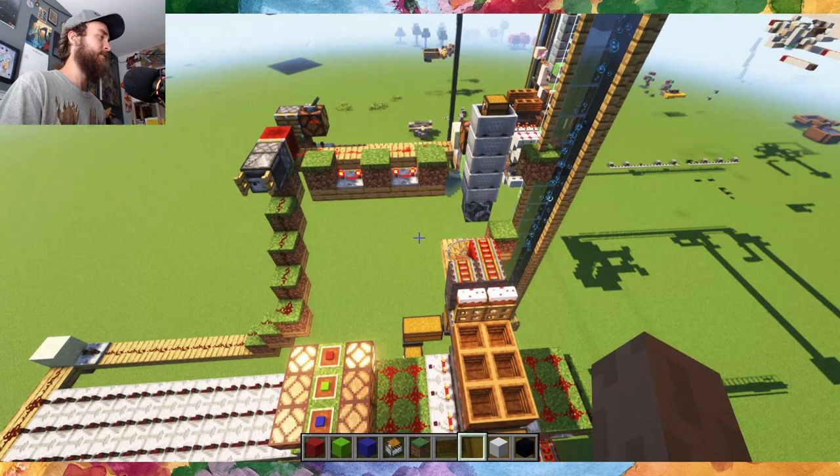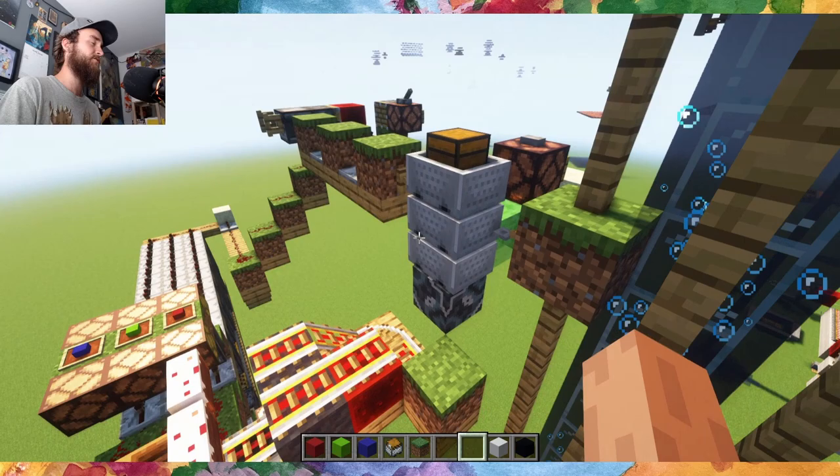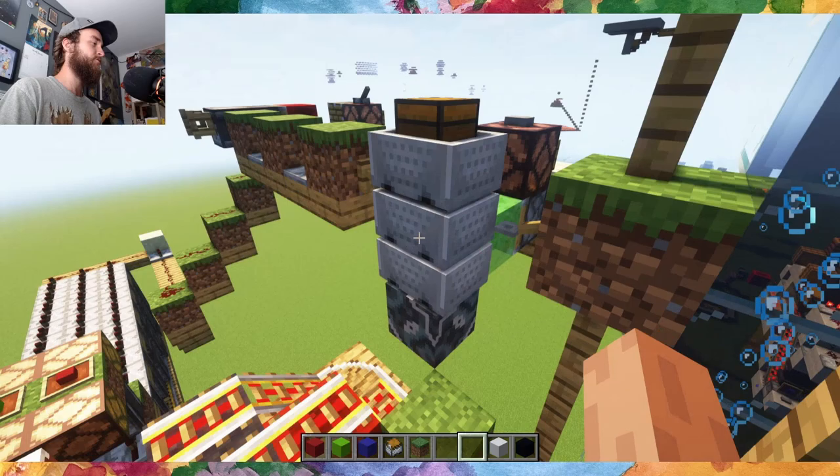The new minecart mechanics make it easy to build a certain kind of computer in Minecraft now. This is a two-tag system. The basic idea is that you have a first-in, first-out memory stack, which we can pretty easily create just using a literal stack of chest minecarts.